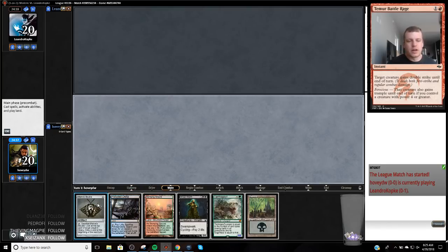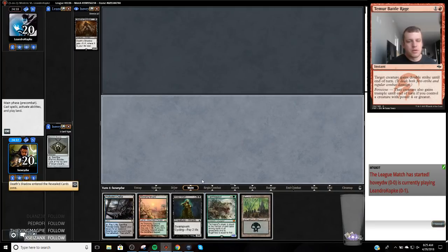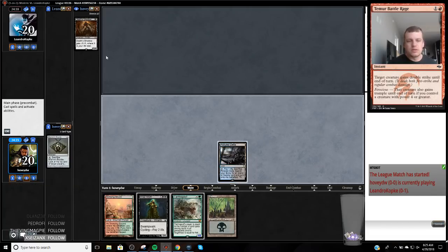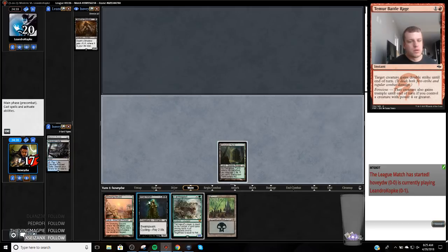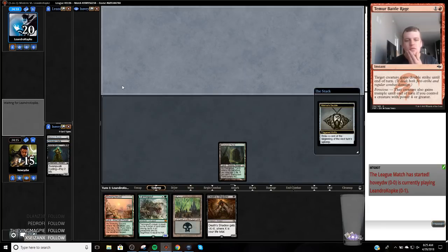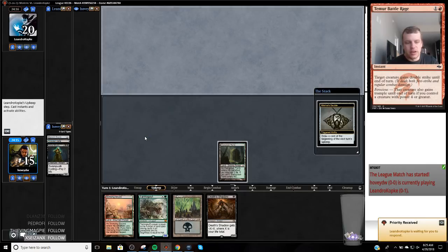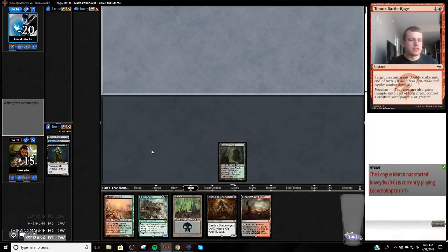I've been playing Standard — forgot I can't F8 with a Street Wraith in my hand. I actually don't think we want this card because we don't have a way to get it into play. Let's go get an Overgrown Tomb. We really want to hit a spell here. We drew Death Shadow — that's all right, not a terrible draw. Now we'll be able to play it on turn two if we draw a discard spell or a removal spell.